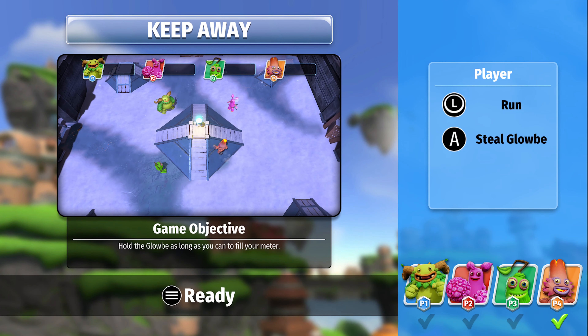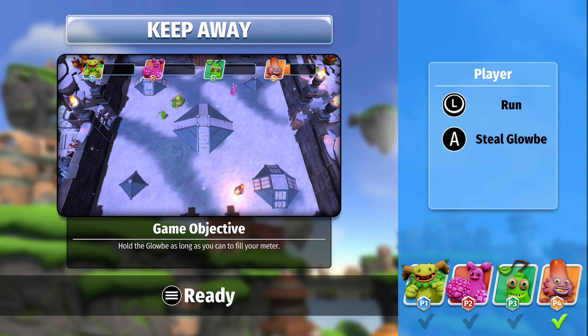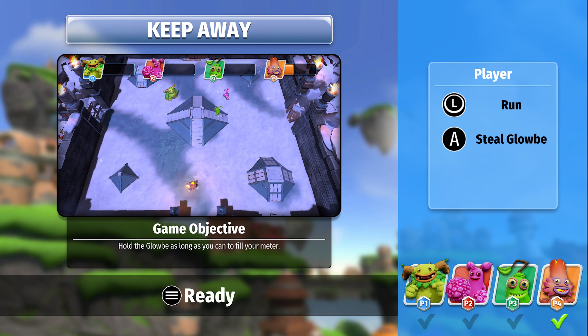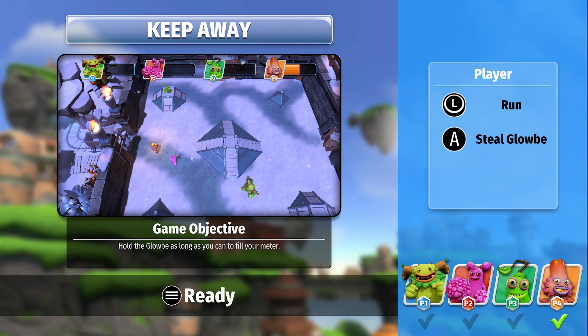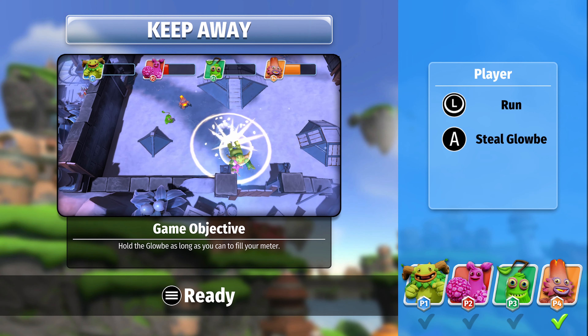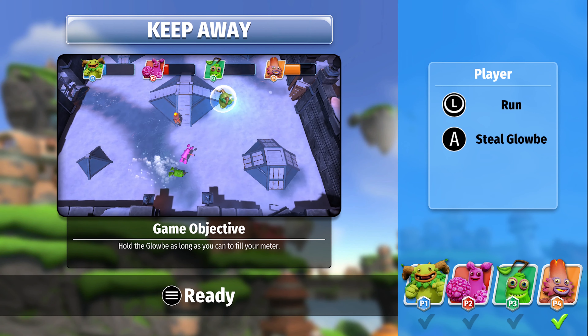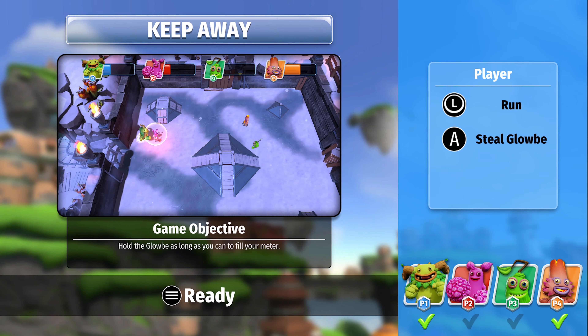No matter how many players you have, your group is filled up to four with bots, and you have three different difficulties to choose from. The bots are good, but maybe they're a bit too good. They seem to absolutely dominate on certain game modes, even at medium difficulty. And even on easy, they can be a challenge for younger players. My little cousin was saying that they cheat — I can honestly see that.